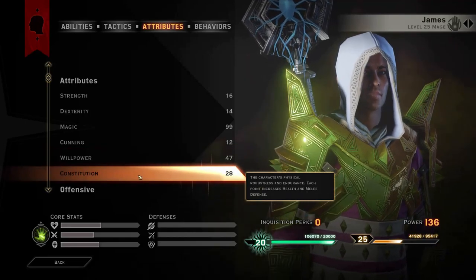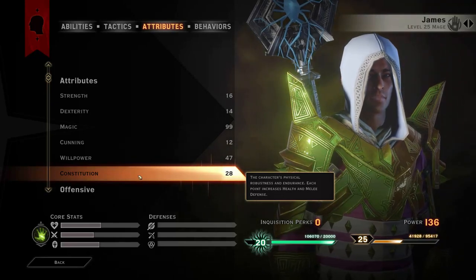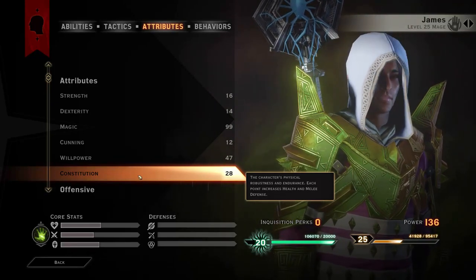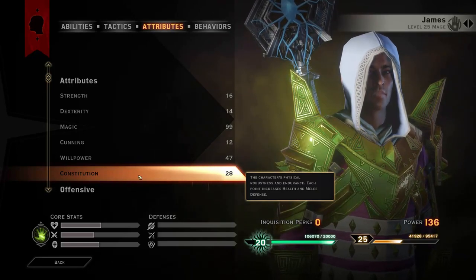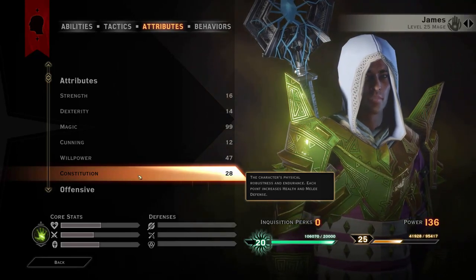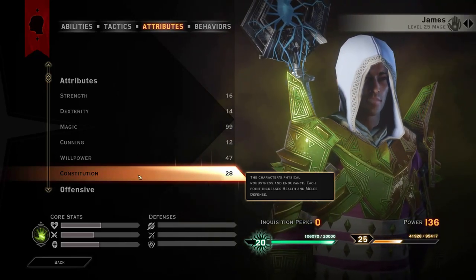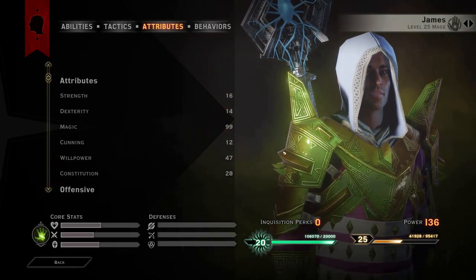Constitution is also for all classes. It increases your health by 5 per point from 0, so when you get one Constitution, your health is increased by 5 instantly — this doesn't have the above-10 requirement. However, it also increases your melee defense by 0.5% per point above 10. So that's the attributes covered.